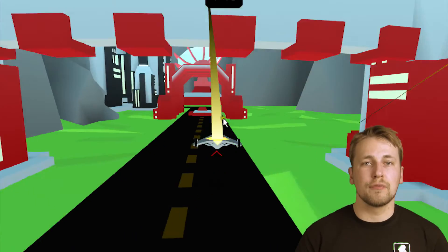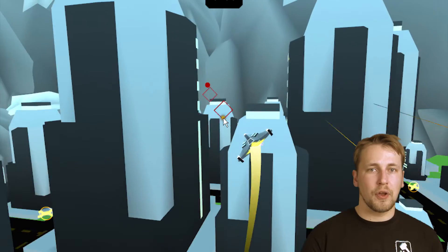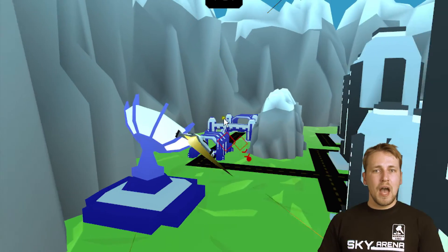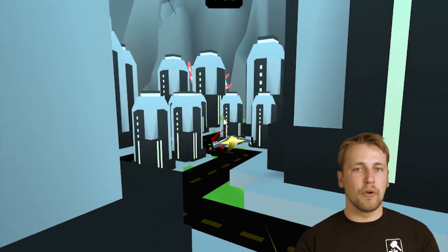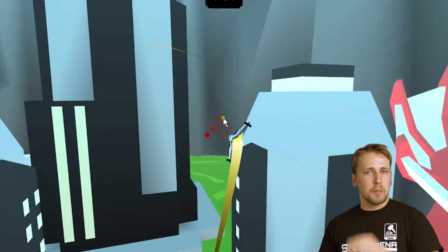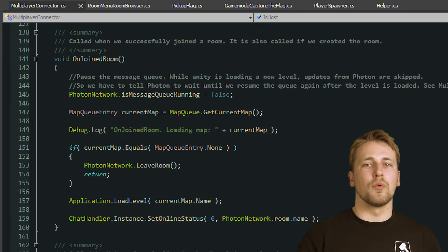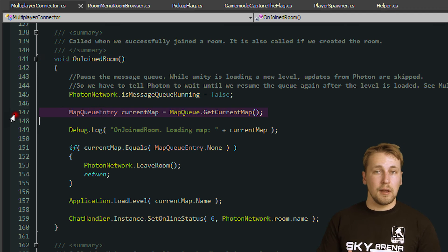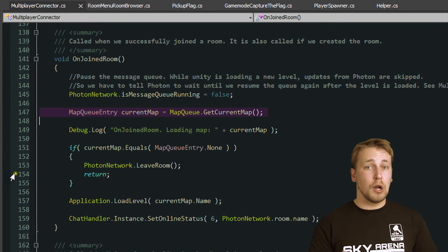We also have to share which map is currently being played between all clients and make sure that each one has loaded the correct one. Next to the green mountain map we created last time, I've also created a city map. The currently played map is always stored in the room's custom properties by the master client, so we can simply access this property and use it in Unity's regular loadLevel function.